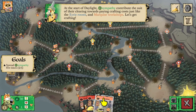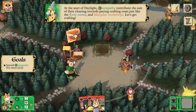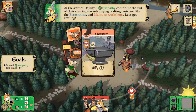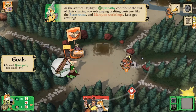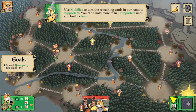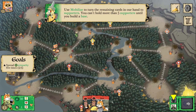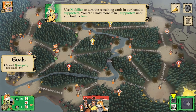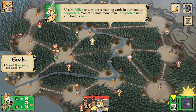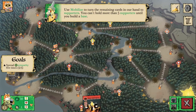At the start of daylight, sympathy will contribute the suit of its clearing towards paying crafting costs like roosts and workshops. So we can go ahead and craft this crossbow because we have one fox sympathy and it costs one fox crafting — that'll give us a point. And the crossbow goes to the vagabond, which we'll be covering in our next video. Then we can go ahead and use mobilize to convert the rest of our cards that we don't want to use on this turn, or that we don't feel are very useful as cards, into supporters.